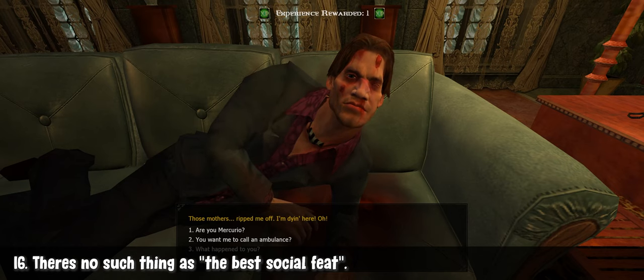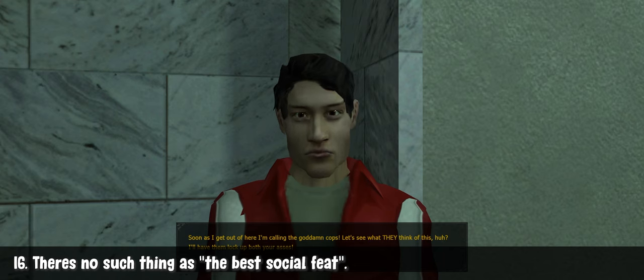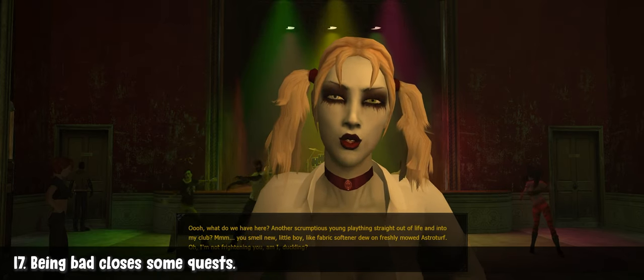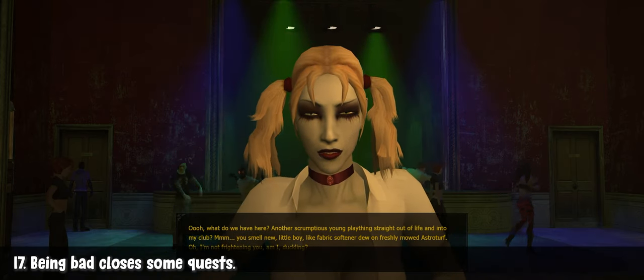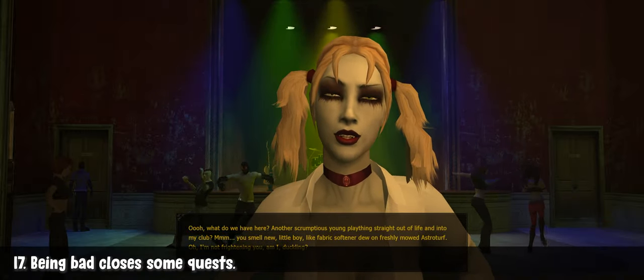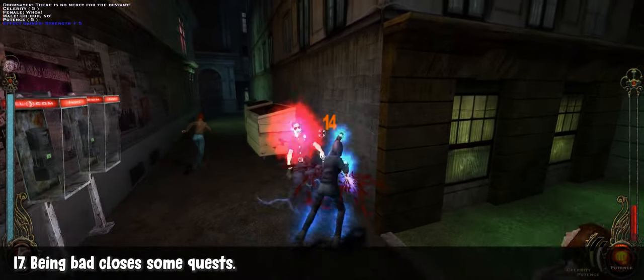If you want to be an intimidating vampire, go for it. If you want to be seductive, sure. If you want persuasion, then go for it. Do what you want and roleplay however you wish. Being polite and helpful to people is best during your first playthrough, because otherwise certain NPCs wouldn't want your help, leading to less content to experience. But if you want to be an intimidating jerk, that's pretty fun too.